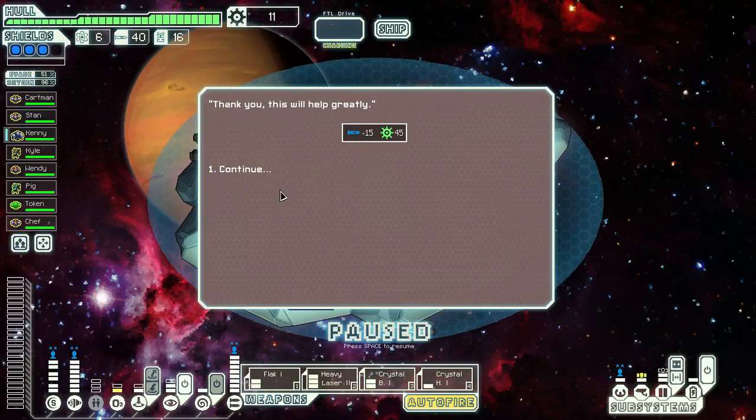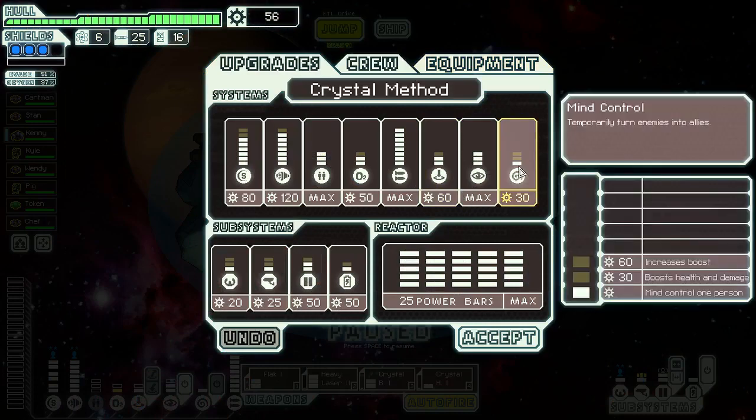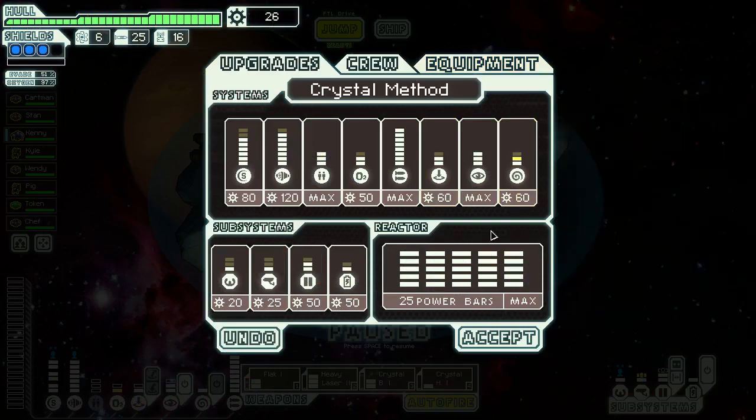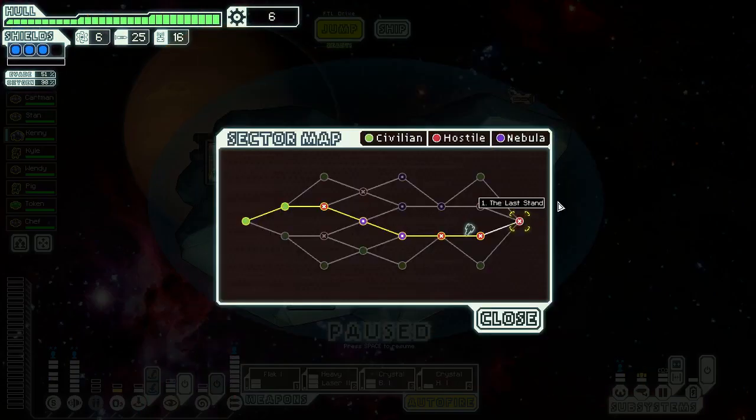Sell all the missiles for all this crap. And we will get the health and damage boost, and the autopilot. Good. We'll jump out now. Last stand.